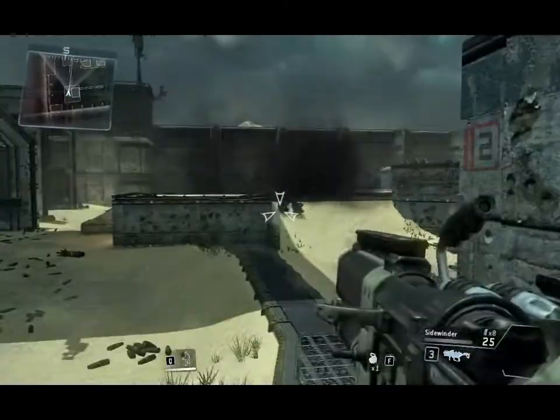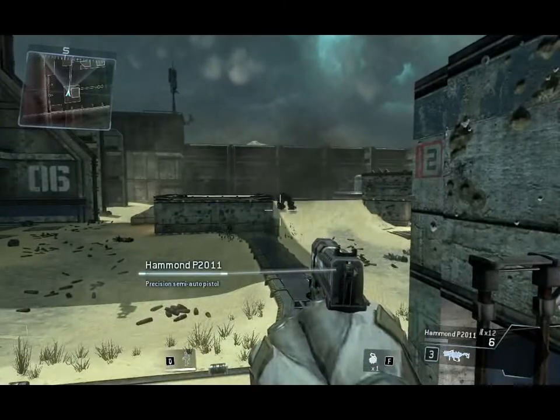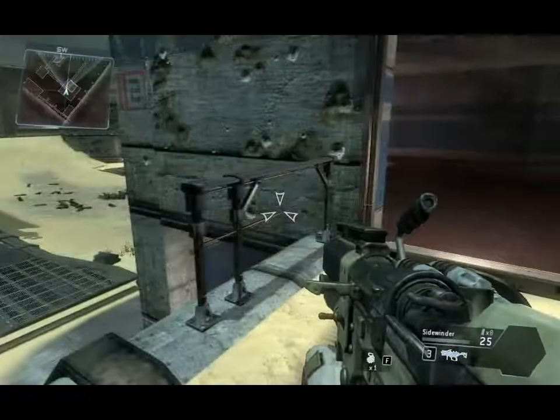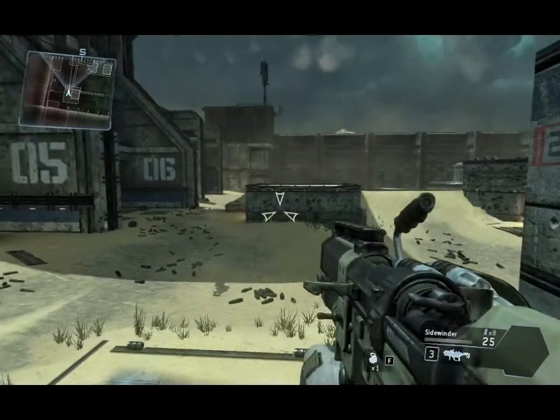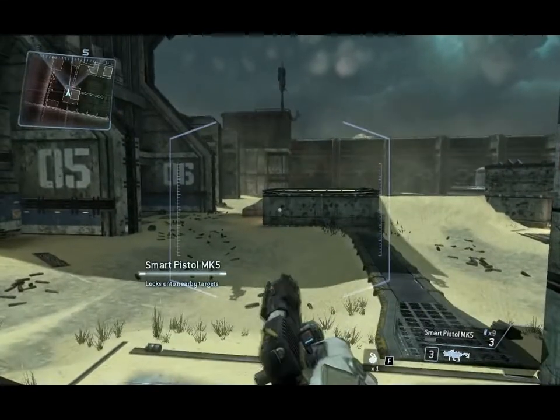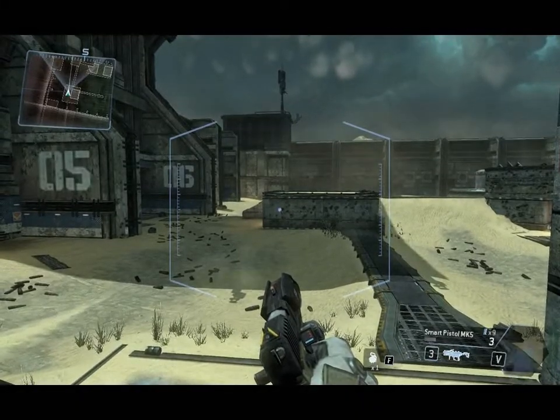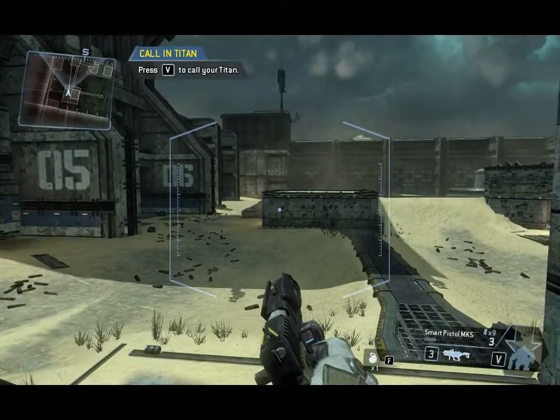Good job. Taking on a Titan is very dangerous even with the right weaponry. Pilots earn credit towards their next Titan drop by engaging in combat. Once your Titan is built, you can drop your Titan onto the battlefield. To continue, please initiate Titanfall.